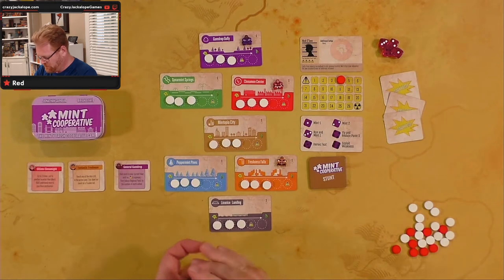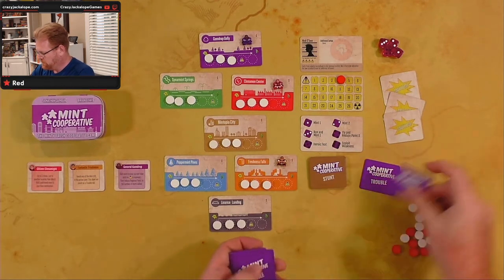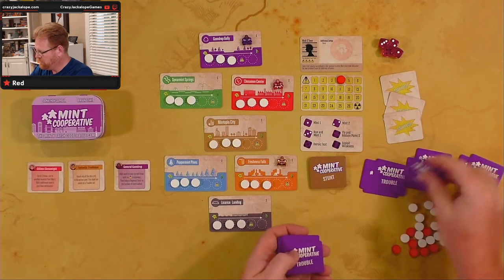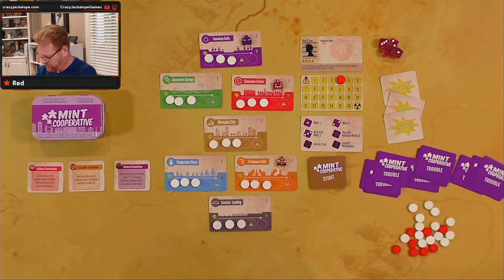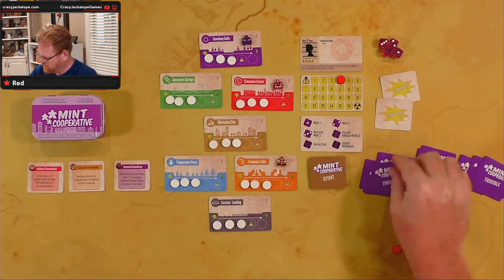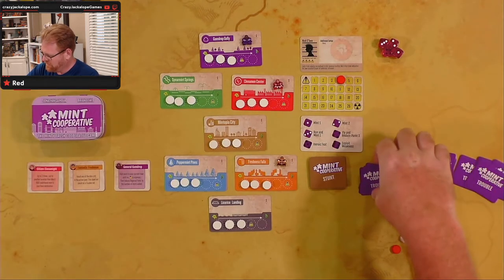It says separate the mayhem cards from the rest of the trouble cards. Create three piles of four each. So we're gonna go one, one, one, two, two, two, three, three, four, four, four — three piles of four each. We're gonna put a mayhem card in each one — mayhem card, mayhem card, mayhem card. Then we're gonna shuffle this up.